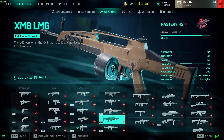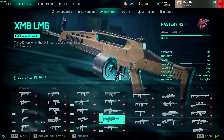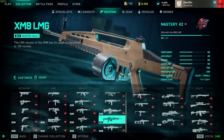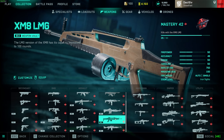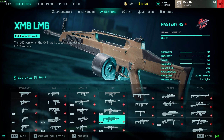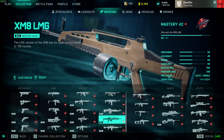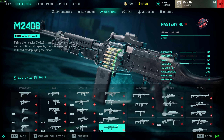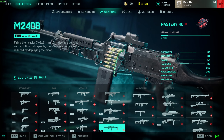XM8 LMG — definitely A tier. If this thing had attachments it would be meta. Good recoil, virtually non-existent, good reload speed because it's a drum mag, and it comes with a red dot. It does the same damage model as the Avancys — 22/44 — but you can keep your shots on target because it doesn't move. 240 is also A tier — if this thing had attachments it would also be meta. The damage is nuts: 28 base, 60 headshot, which is more than 2x — I think that's a bug.